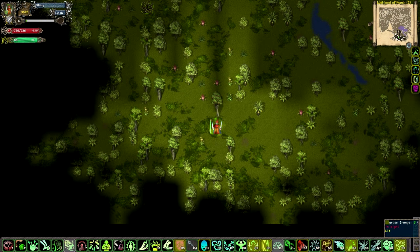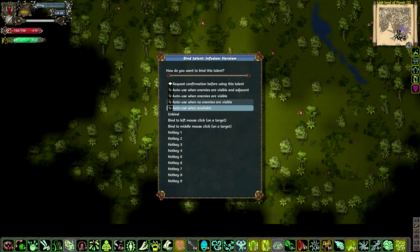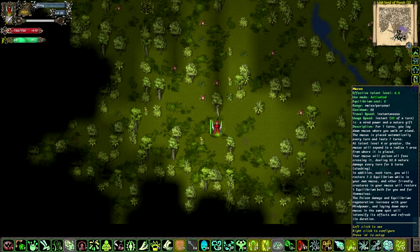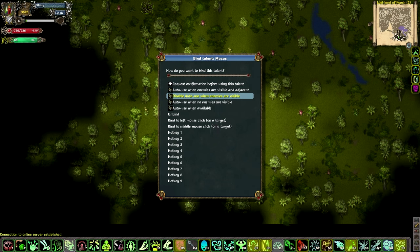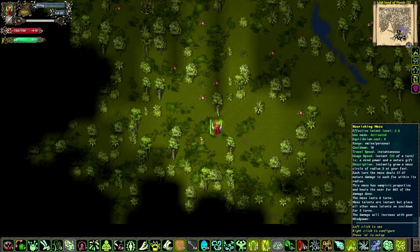Tip number 1 is to use the auto-cast feature of this game. It's really handy to use — if you right-click on an ability, you can see all these auto-use options: whenever it's available, whenever no enemies are visible, whenever enemies are visible, and whenever enemies are visible and adjacent to you. This is extremely handy to cut down on micromanagement and make sure spells get cast that need to get cast. For example, I'm an Oozemancer and my Mucus ability creates a lot of slime around me that poisons enemies and allows other slimes to spawn, so I have it on auto-use when enemies are visible. I also have Mosses on auto-use.